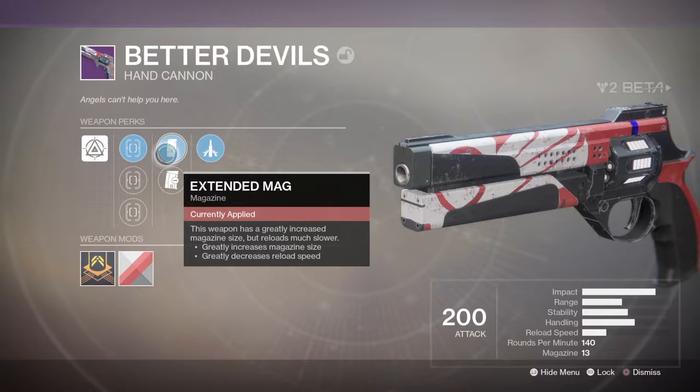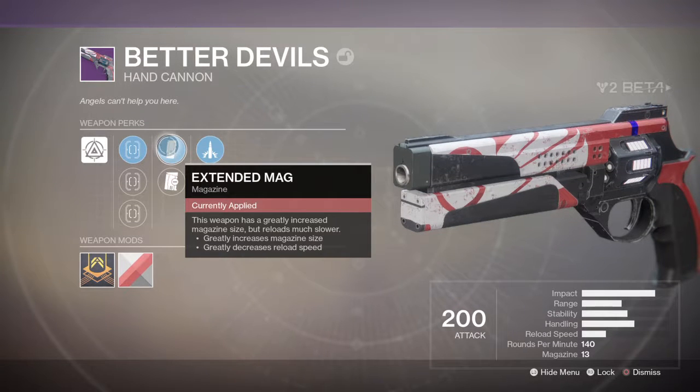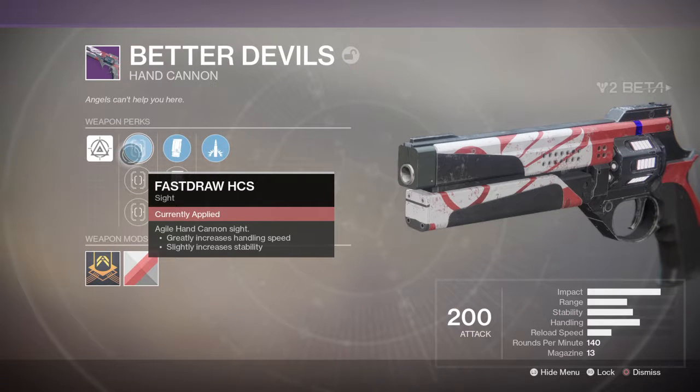This weapon has a greatly increased magazine size but reload's much slower. Drop mag — magazine drops on reload, wasting ammunition, but greatly increasing reload speed. I would not use that on PvE hand cannons, never use that. And then we have the usual sure shot, no true sight though — that's unfortunate.